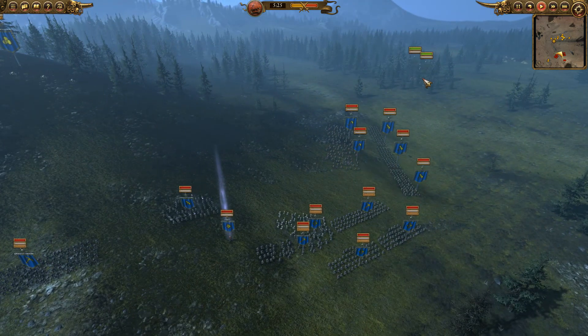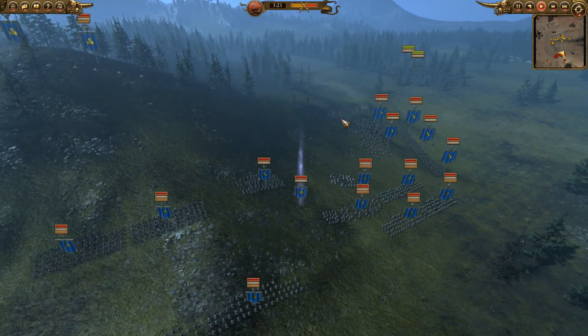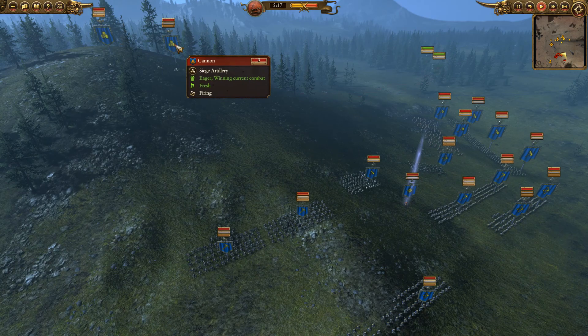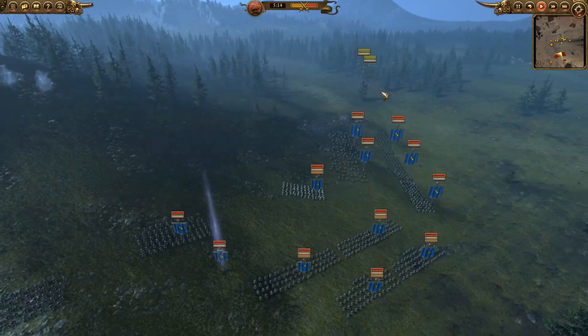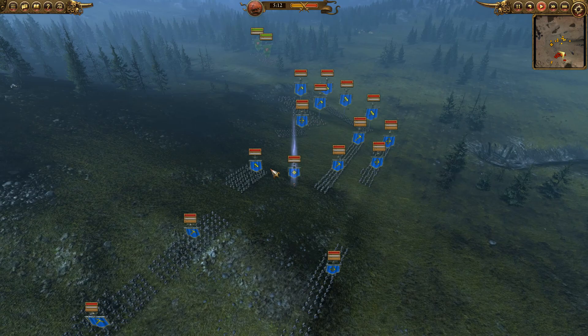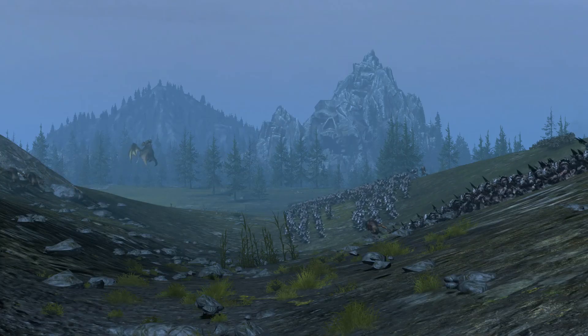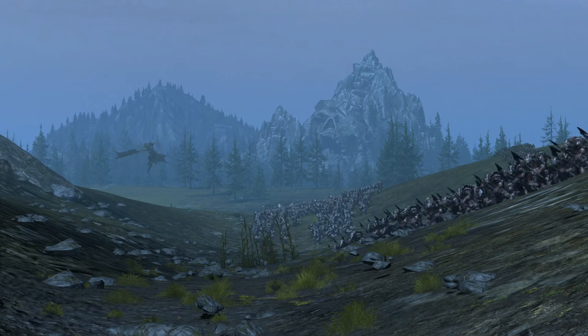Really all I need to watch out for is the Slayers getting onto the Squigs. They're kind of glass cannons anyway and fun just to charge in. I'm trying to use them to get rid of these cannons — they're worth about 800, these are 500, so if I can knock these out with my Squigs, they've paid for themselves. He's going to have to react and send some things over to deal with them, because these cannons aren't going to be able to fight them off.